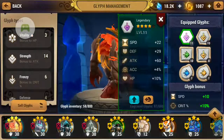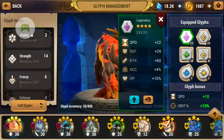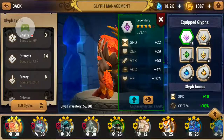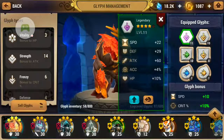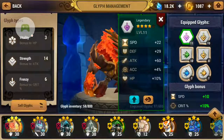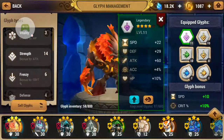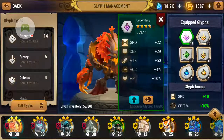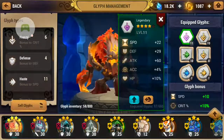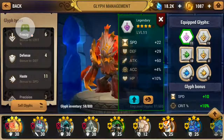As you can see, there's an uncarved label on the glyph itself — I have the frenzy and the haze ones. From the left-hand side you can see the various glyph types you can equip on your creature: vitality, which provides 20% HP; strength, which provides 20% attack; and frenzy, which is on my Shryun right now, providing 10% critical rate.